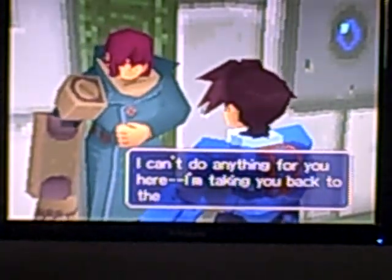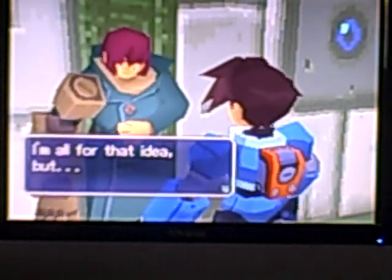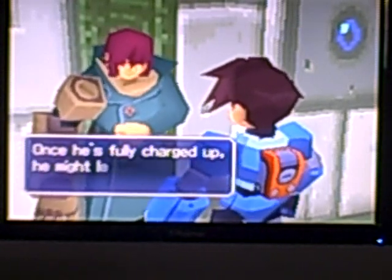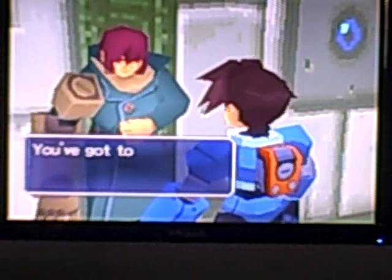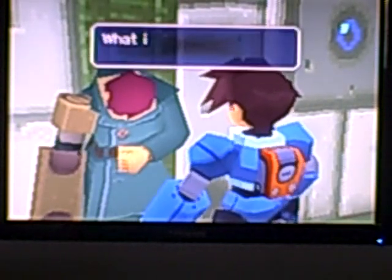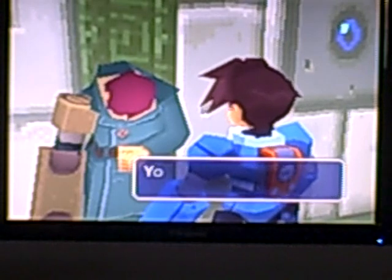In-game dialogue: 'I can't do anything for you here, I'm taking you to the surface.' 'I'm all for that idea, but it seems I woke up the big Reaver Bot inside. Once he's fully charged up he might leave here and attack the city. You gotta stop before — ' 'Mister, are you alright?' 'What is it? Mega Man? Is he — no, it's alright, he just passed out.' Yeah, let's keep going.